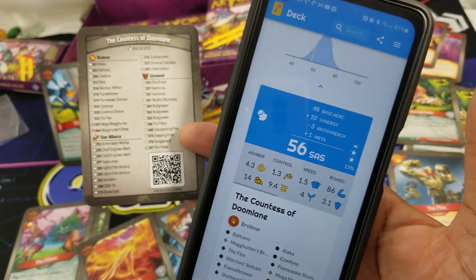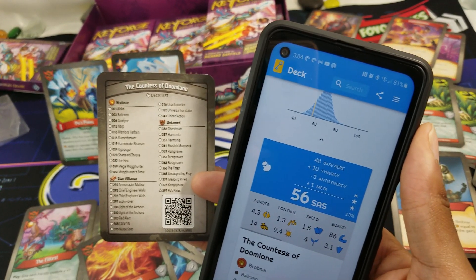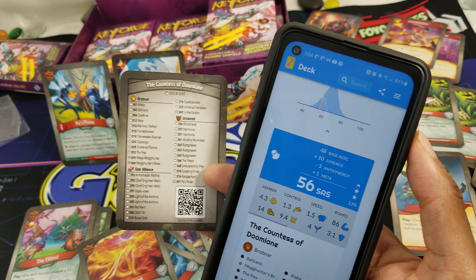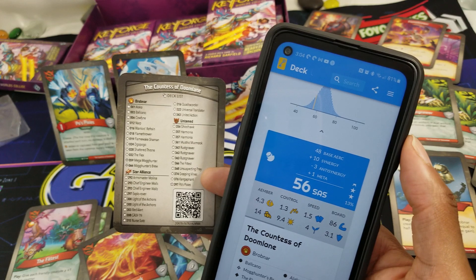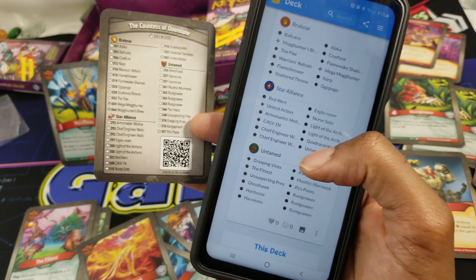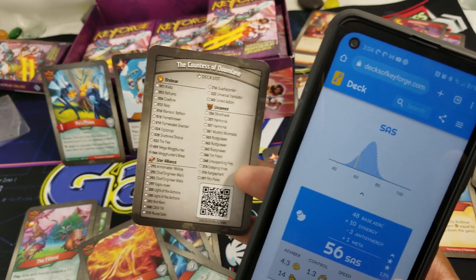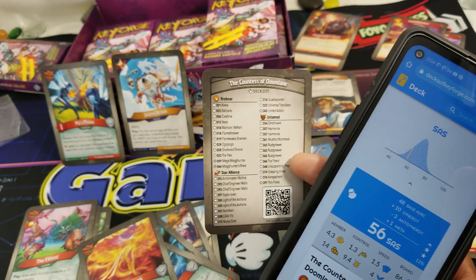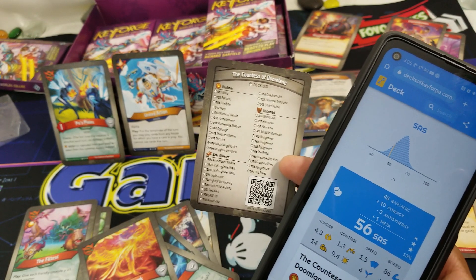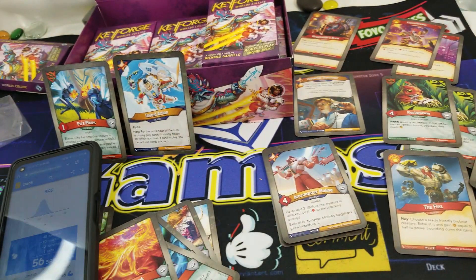56 — gave away too much credit. 56: 48 base arc, plus 10 synergy, minus 3 anti-synergy, plus 1 meta — 56, in the top 13 percent of decks it looks like. Gave far too much credit, but that happens sometimes. Stay tuned for the next Worlds Collide, or by the time this comes out it'll probably be the next Winds of Exchange deck. All your games — like, comment, subscribe, and peace.